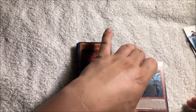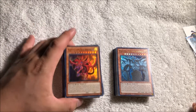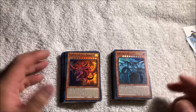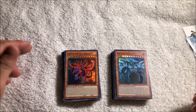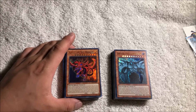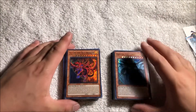So you got Slifer here and you got Obelisk — obviously you know which deck is better. They should have put Ra instead of Obelisk, but that's just my opinion. And that's about it guys, thank you for tuning in and watching the video. If you like the videos, don't forget to like, comment, share, and subscribe — show some love. This is just an example of what you get in the god deck. This is Team Seven Breakers — peace!